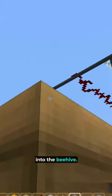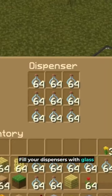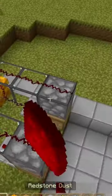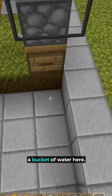Place a dispenser looking into the beehive. Fill your dispensers with glass bottles and redstone. Place down glass and a bucket of water here.